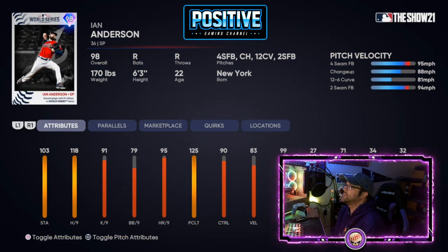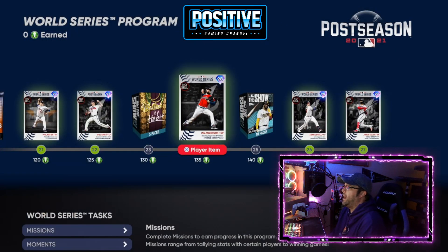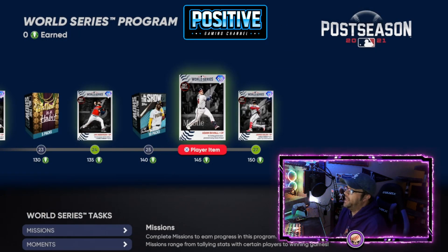Ian Anderson is one I'm interested in checking out, but I thought they were going to give him a sinker and they didn't. That's kind of a deal breaker for me. MLB The Show's SDS needs to make that two-seamer a sinker — the two-seamer is not effective in the game and the sinker is so much more overpowered. Unfortunate.